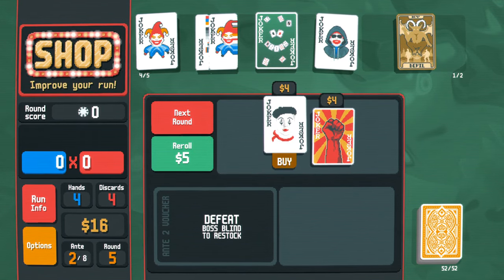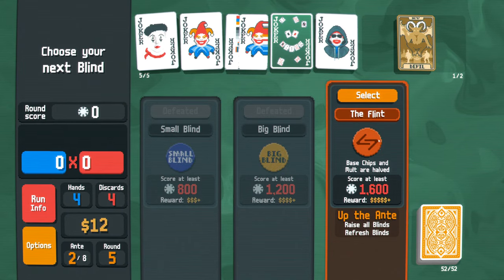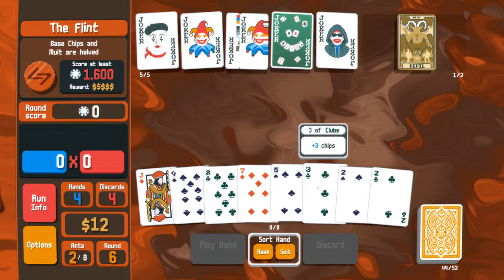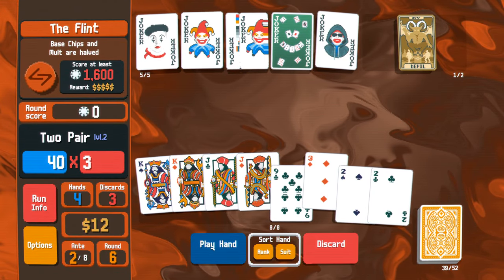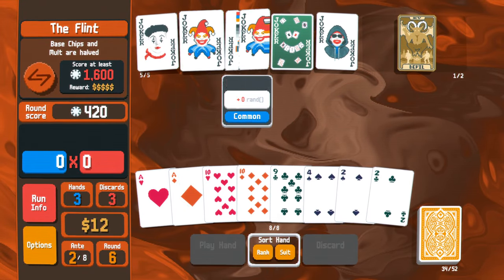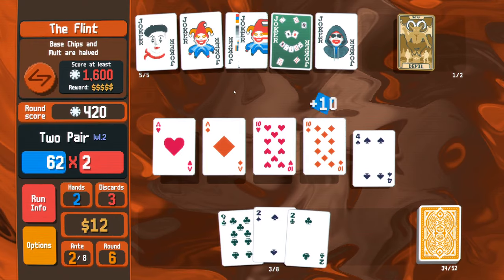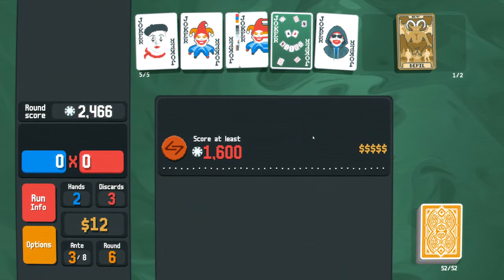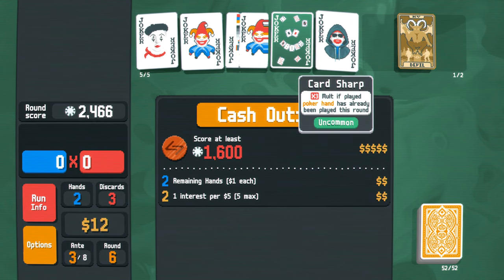I don't have any flush cards right now but this joker is very good if you get the enhancements, so I'll buy it and maybe it'll work out. 'Base chips and mult are halved' - that's okay by me. This is garbage for pairs. Let me discard all these and maybe find some double pairs. Flat chip increases will carry you through the early game, flat mult increases through the mid game, then scaling mult increases take you to the final boss - and then make you lose if you're not careful.